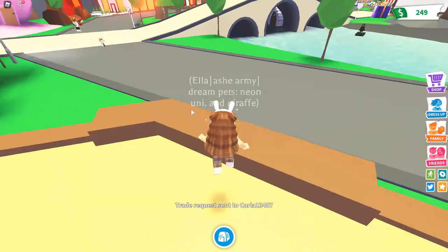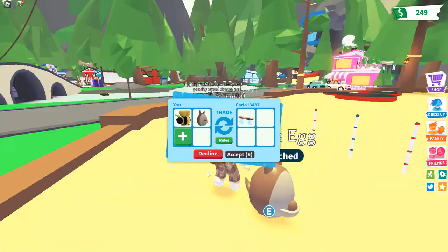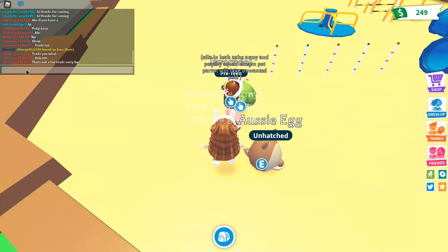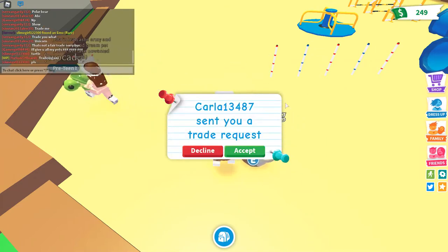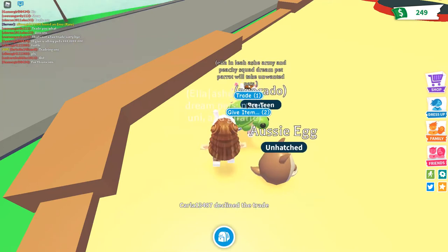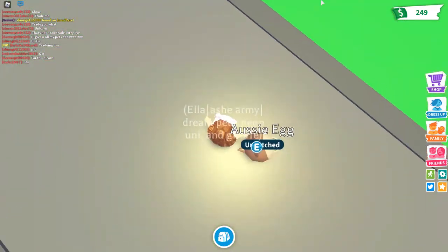Let's get out another Aussie egg. This girl still has her turtle and I really want it so I'm gonna offer a king bee. Actually, never mind — I already have a turtle, we're good.